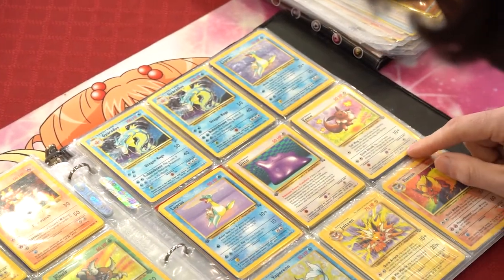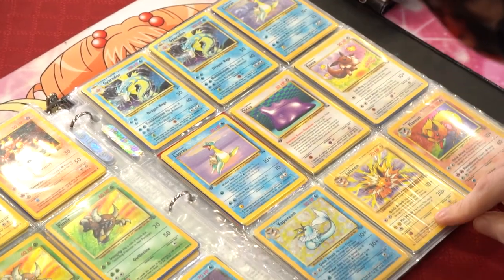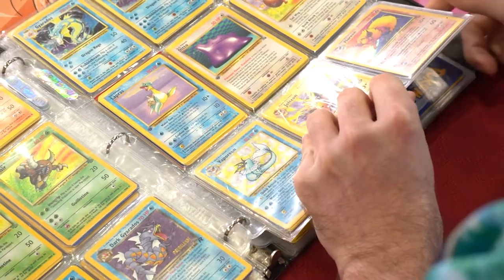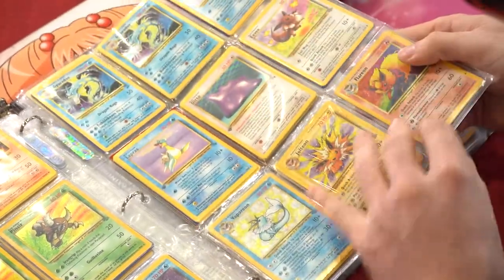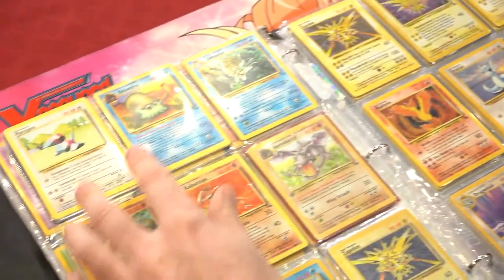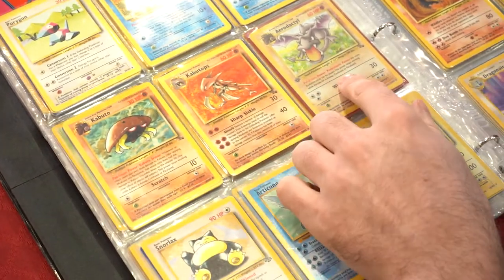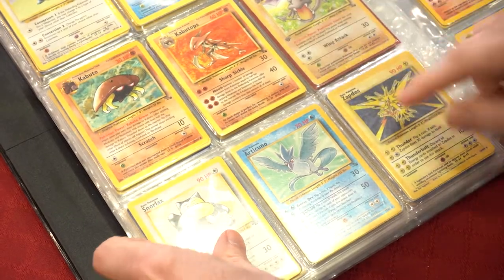We have our Eevee, Vaporeon holo, Jolteon non-holo, Flareon holo — all from Jungle. These were the first Eeveelutions that came out. My favorite is the Vaporeon of all time. Got Porygon, Omanyte, Omastar, Kabuto, Kabutops, Aerodactyl holo rare — also First Edition — and I have a non-holo rare as well.